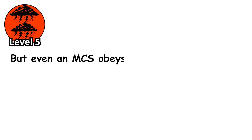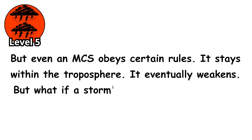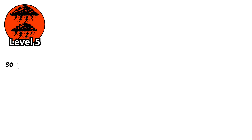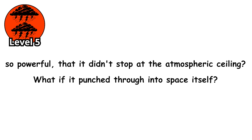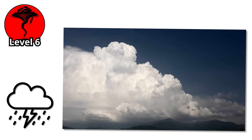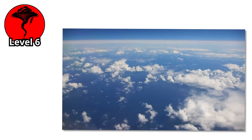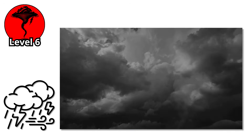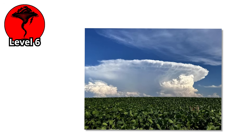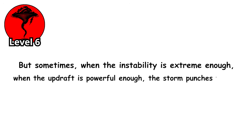But even an MCS obeys certain rules — it stays within the troposphere, it eventually weakens. But what if a storm's updraft was so violent, so powerful, that it didn't stop at the atmospheric ceiling? What if it punched through into space itself? Level 6. Most thunderstorms build upward until they hit the tropopause — the boundary between the troposphere and stratosphere, where a temperature inversion acts like a ceiling. The storm flattens out, spreading horizontally into that characteristic anvil shape. But sometimes, when the instability is extreme enough and the updraft is powerful enough, the storm punches through.